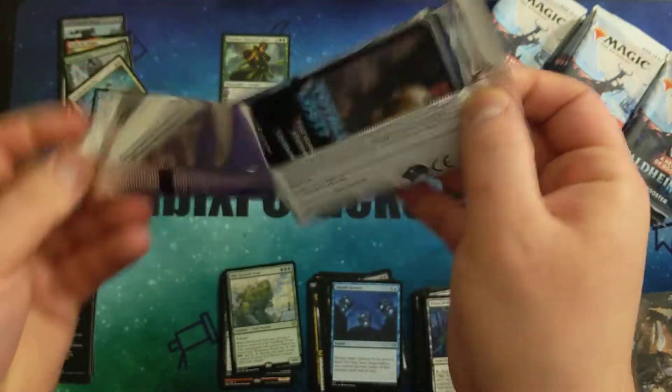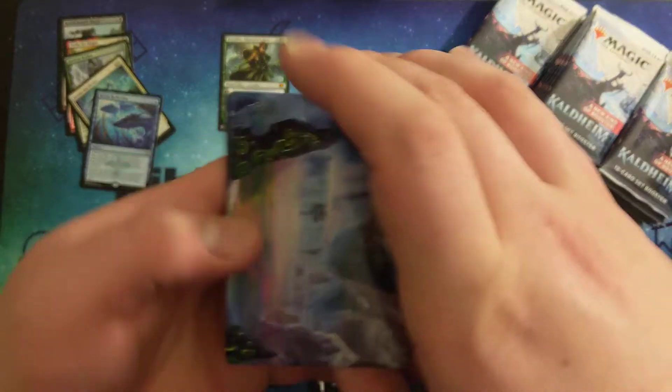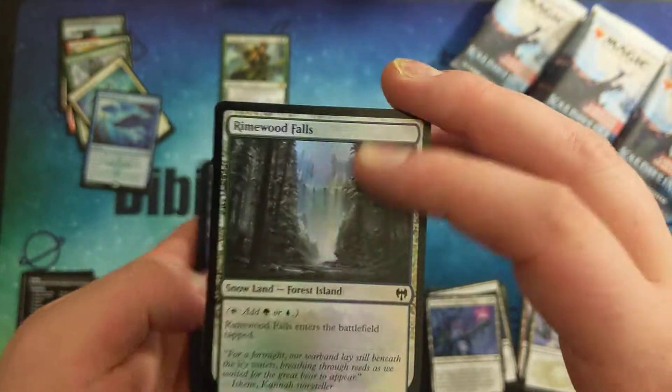I know in the first few slots you're able to get one common and a bunch of uncommons, possibly, if you're really lucky. Here's our foil Rhymewood Falls.